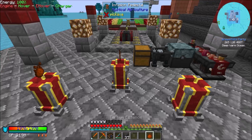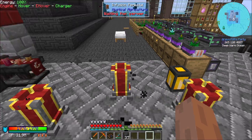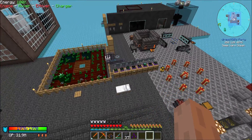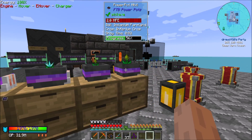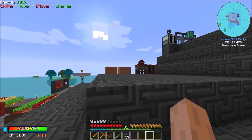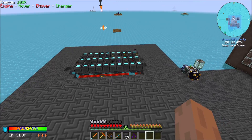My basic plan is this: I want to get a foundational bit of automation for all the things we need. And then we're gonna have to take stock of what resources we really need to amp up production of. Inferium is gonna need to be faster than it currently is. Two inferium crops I got going on — some crops are gonna need to be amped up.